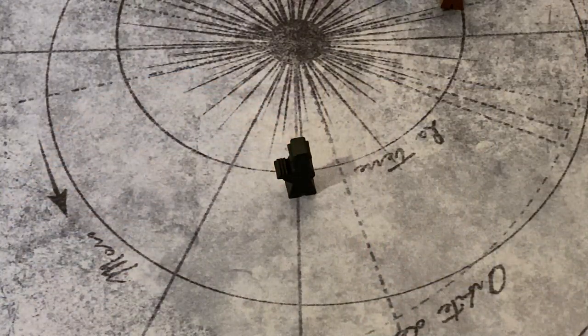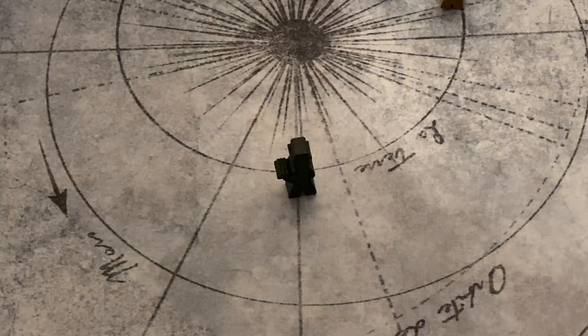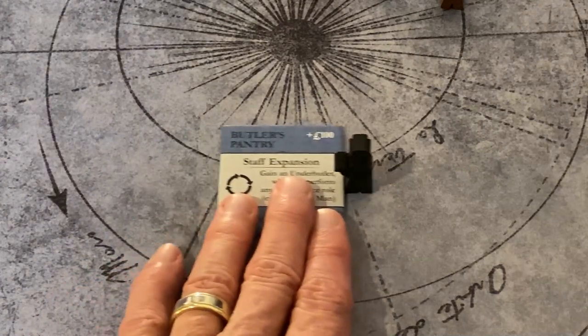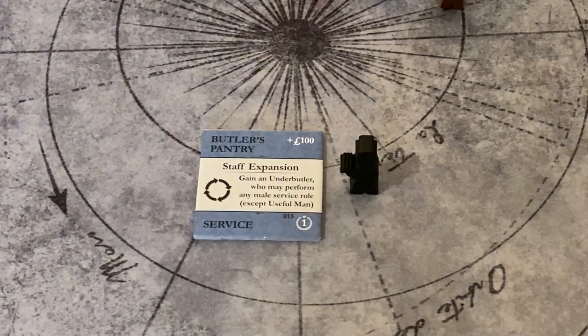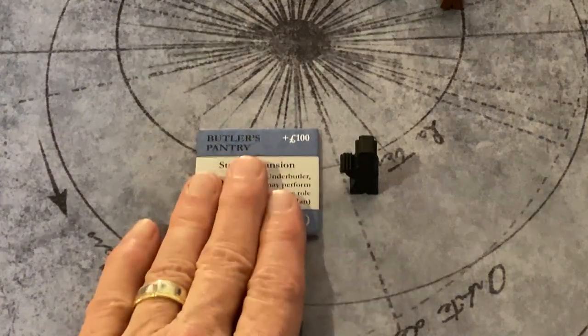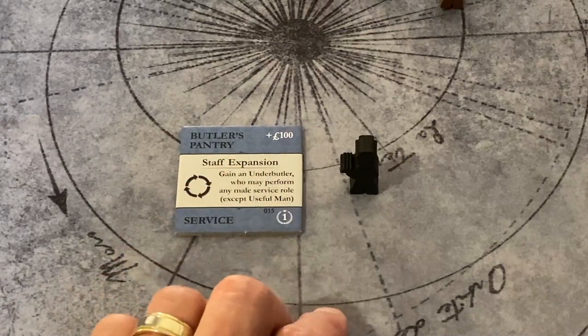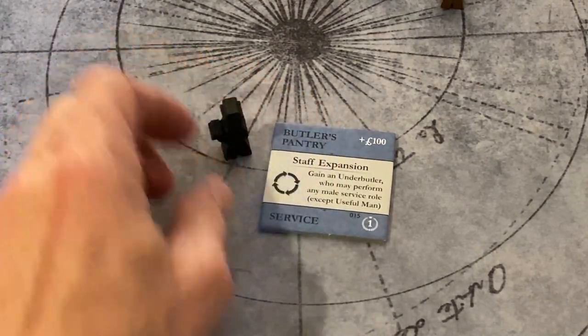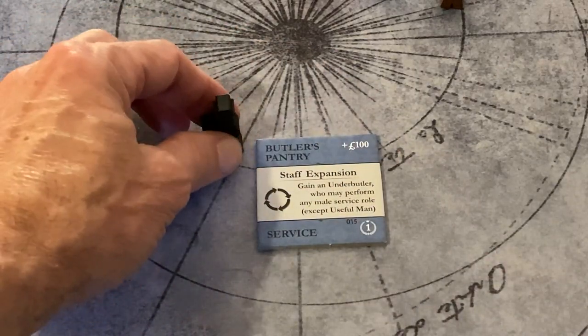The underbutler, Mr. Barrow, is a unique servant in that he cannot be hired. We place him in servants for hire at the start of the game because he goes along with the tile, which is the butler's pantry — the tile by which the underbutler is acquired. There is never an ability to hire this underbutler directly. He only comes when the butler's pantry is acquired from the builder's market. Once acquired and the butler's pantry goes into your organizer, the underbutler is taken from servants for hire, put into expended service, and rotates into availability normally.